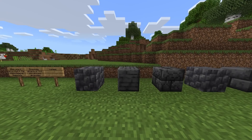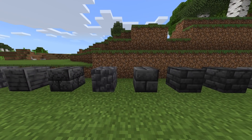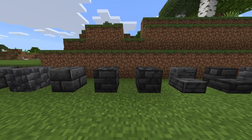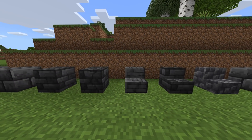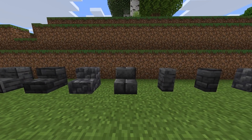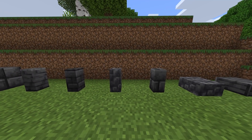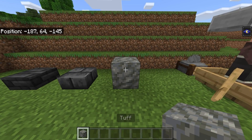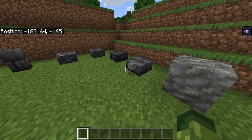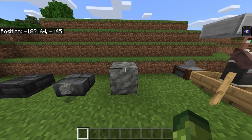Just like copper, deep slate comes in many different variations and blocks. Using the stone cutter you can craft regular blocks, design blocks, stairs, walls, and slabs. New block introduced — hello deep slate. There's also tuff, which was originally linked to amethyst geodes but they changed it and went with smooth basalt. Tuff is another block that will naturally generate in and around deep slate areas.